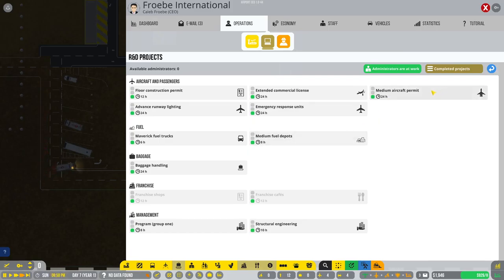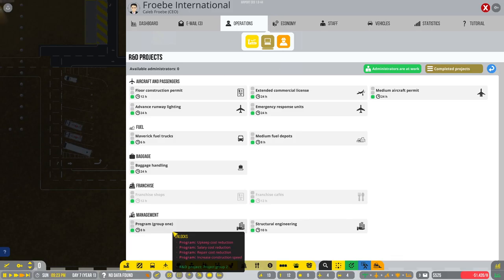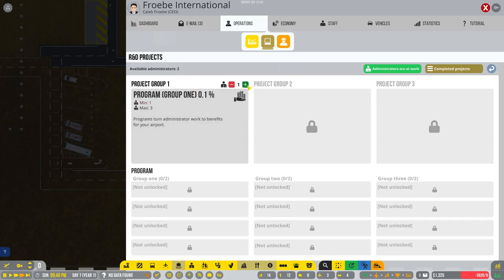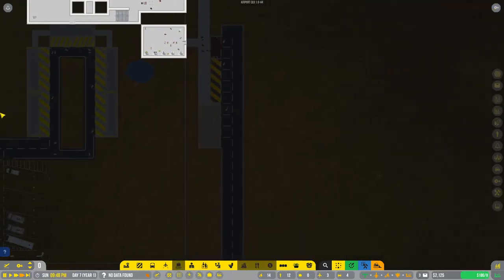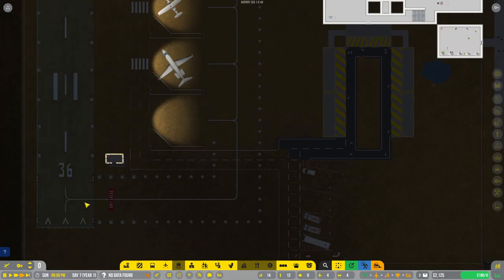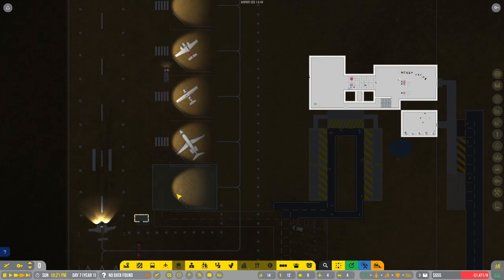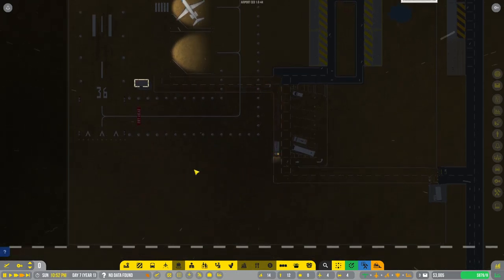Let's get our administrators working on something so we're not paying them for nothing. We're not going to do medium yet. Let's go ahead and do advanced runway lighting — Group 1 — and get that out of the way. Midnight should be coming in and we should see our first flight. It won't be refueled because we don't have the Jet A1 fuel yet — we have it researched, we just don't have it.